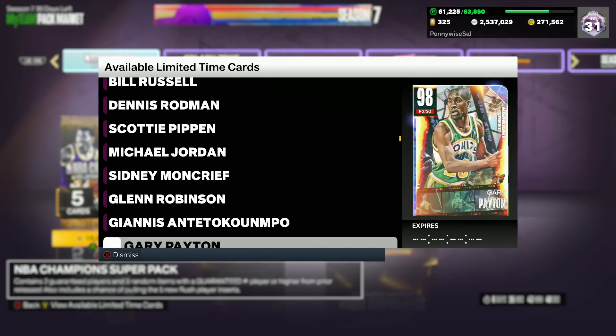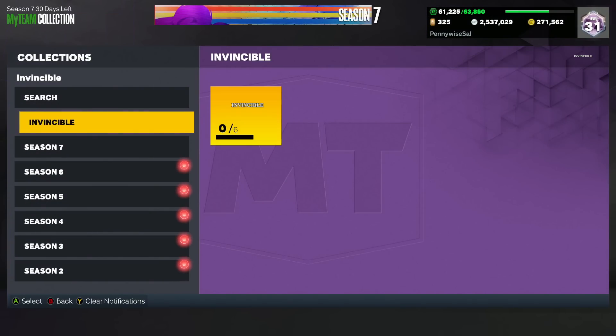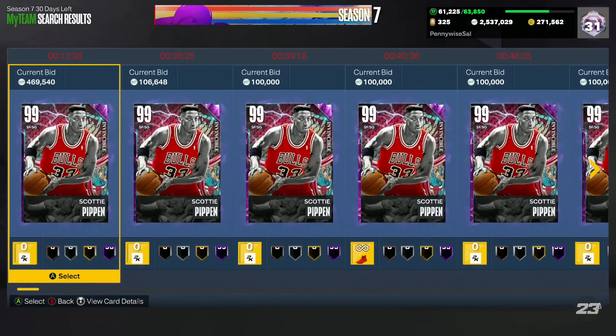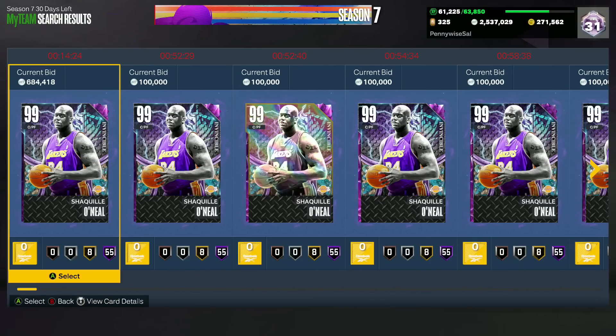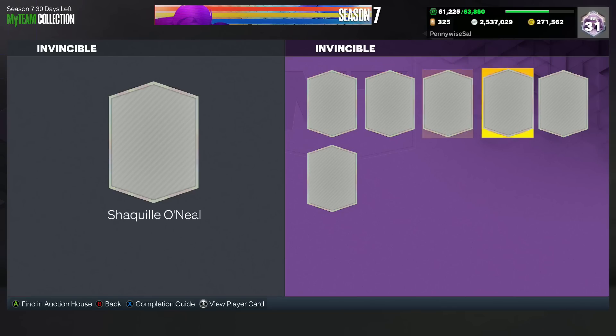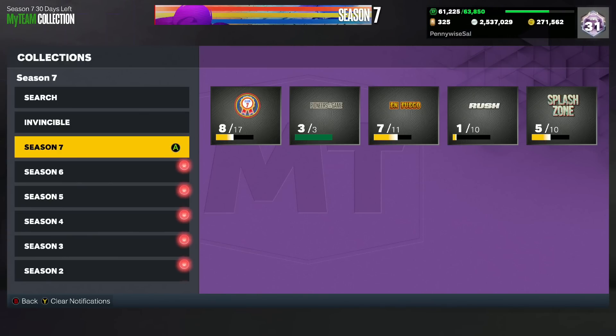If you wanted an Invincible card, it may not be a bad time. Giannis might go down a little in price. Shaq, Pippin, and Magic are also in those super packs. You can check the Invincible market and see if any of these four Invincibles go down a bit. I know Shaq is still super expensive, but one of these four could be decent cards to add to your squad — though these are super expensive and a lot of people don't have the MT to buy an Invincible.